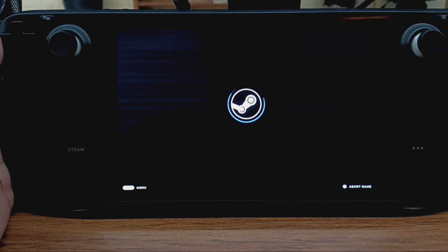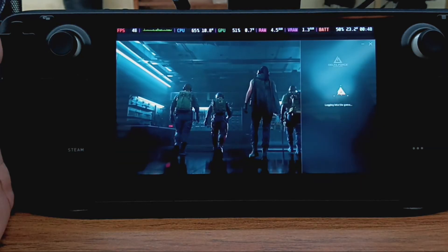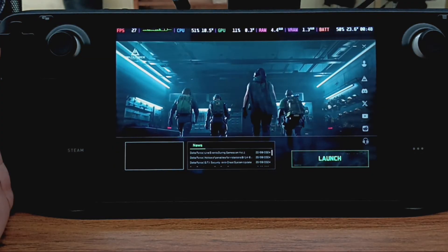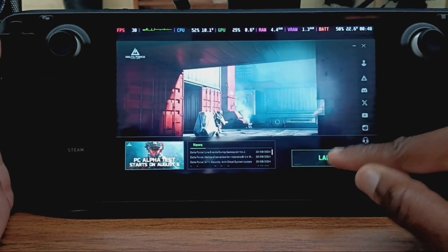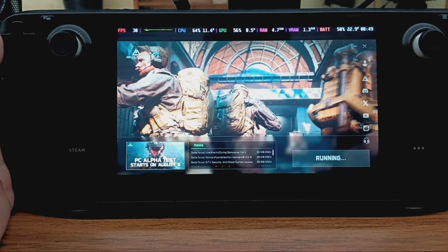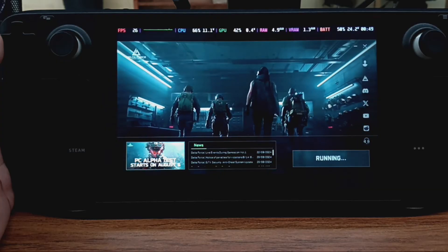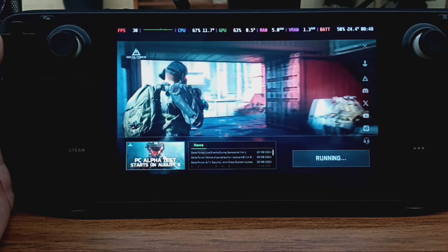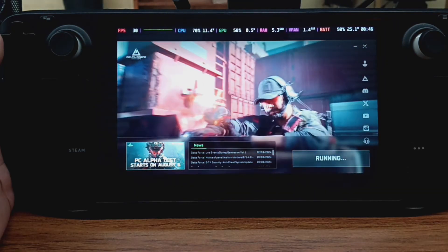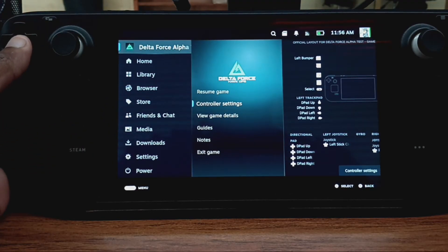All right, so the first thing we're going to get is the Delta Force launcher. We get the Delta Force launcher — just tap it. I have a mouse hooked up, that's why I'm not going to play it. There are only about two community control profiles made for it. It does take a little moment before the game itself actually boots — this is just the launcher.